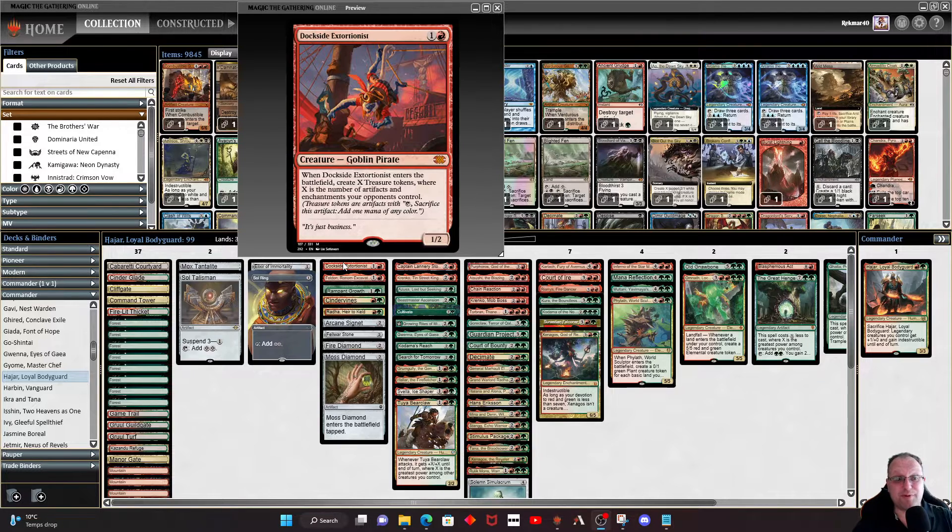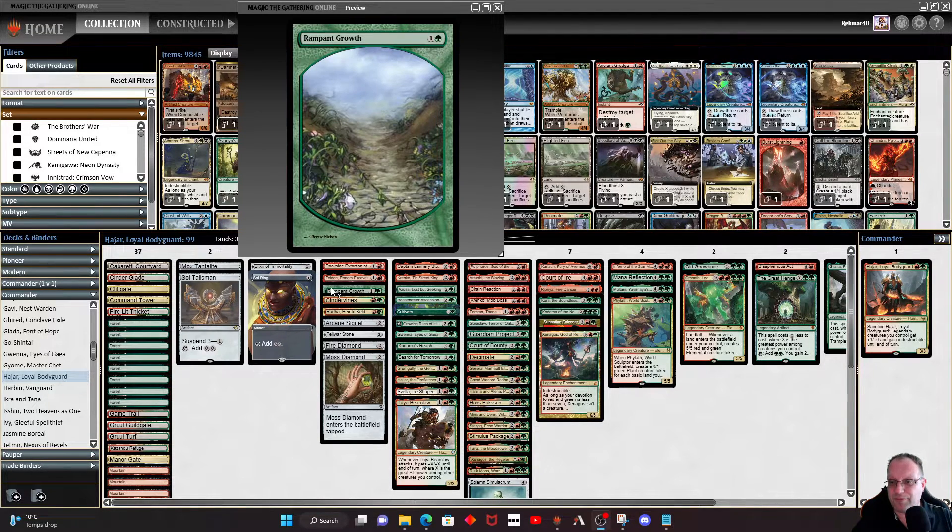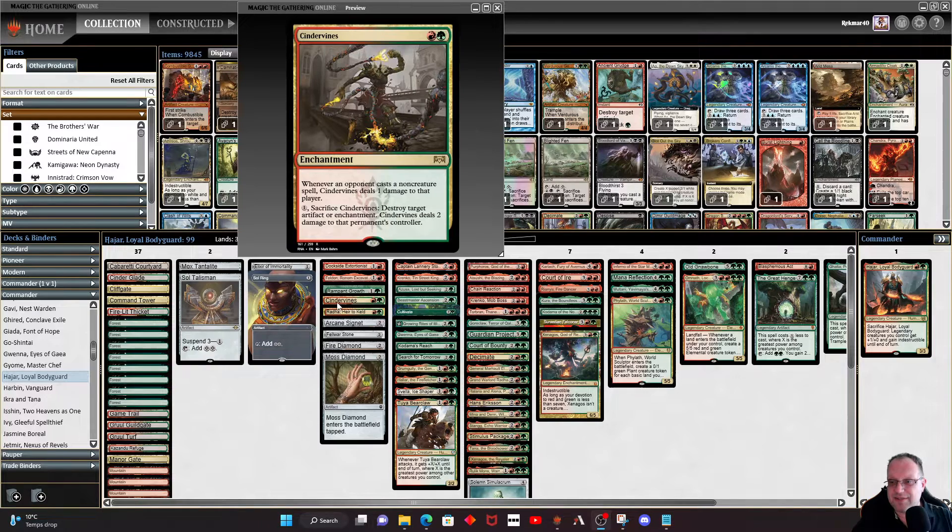I do respond to all comments. Feldon's in as well, just so we can exile the top card of our library and play some more things. We've got a bit more ramp with Rampant Growth. I've chucked in Cindervines because I'm a little concerned about people casting non-creature spells — we might as well get a little damage in that way. It's also a nice way of blowing up anything annoying us, like Moat, or any other enchantments or artifacts.